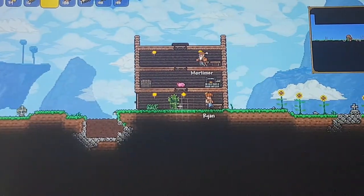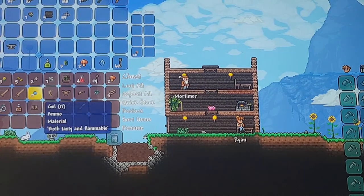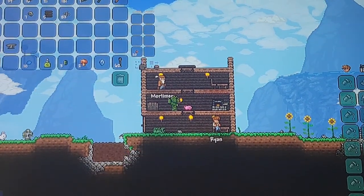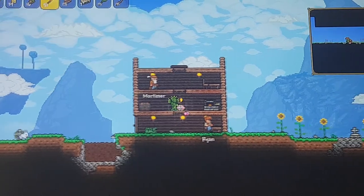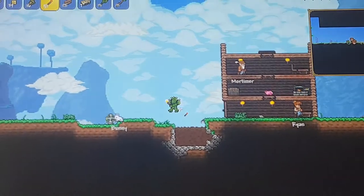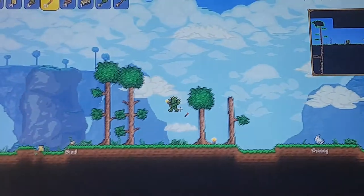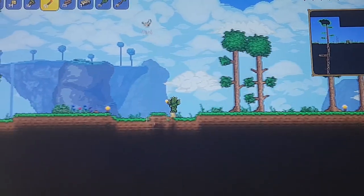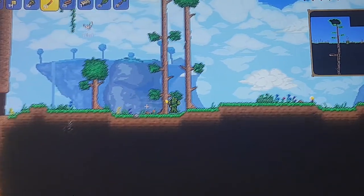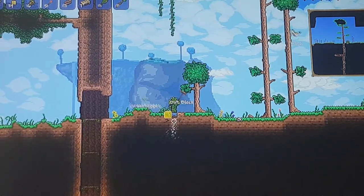I'm going to get more torches and go back down into the pyramid because I feel like there's loads more loot to be found. I might go back to the other world I had and just get all the torches from it because I have like ten stacks — don't ask me why. I'm going to cut back as soon as I've got back to the temple, so see you then.